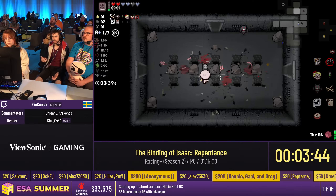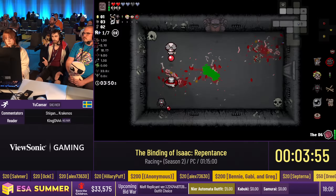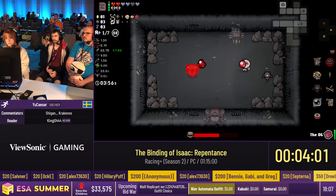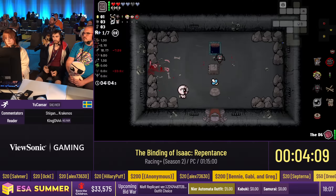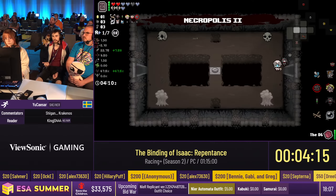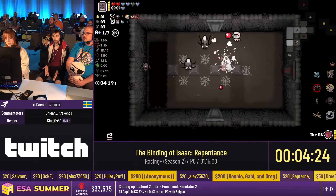On Tainted Isaac, once again, Krakenos explained it really well. On the previous floor, Caesar got a Devil Deal. Thanks to Racing Plus, there's a feature: if you don't get a Devil Deal during the first two floors, you get a free Devil Deal represented by the gift. This was a really nice boss — good dodging, good damage so far with the Succubus.